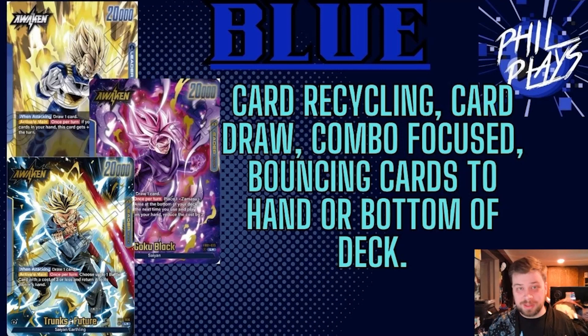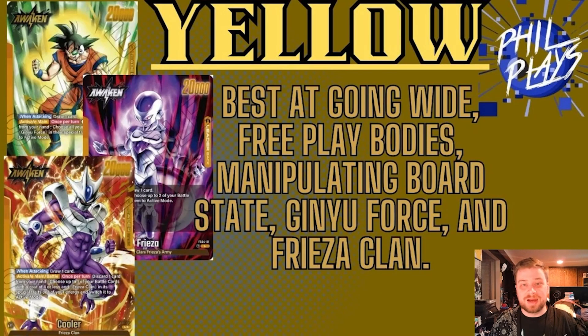Next up we have yellow. Remember green's slight weakness? Yellow exploits it — going wide. Yellow is the best at going wide in this game because it has a lot of on-play effects that let you play free cards from your hand onto the board, or re-stand energy used to pay for cards, essentially making them free. Yellow is best at going wide by playing free bodies and manipulating board state by tapping things down or not allowing them to re-stand during your opponent's turn.